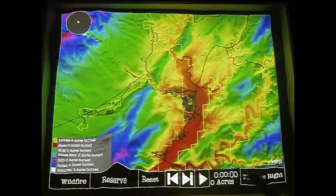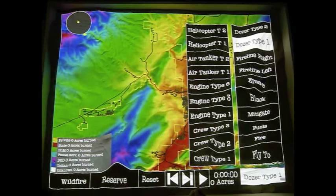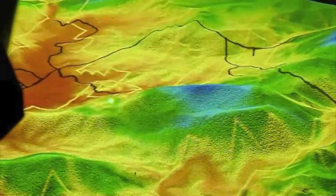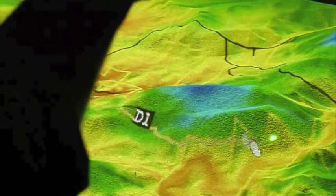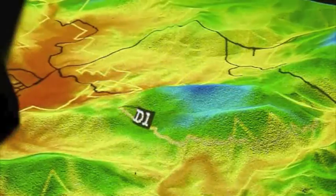Let's go ahead and reset that and move on to a dozer type 1 and 2. We'll give our dozers a path flanking this hill here where we'll set a fire simulation. As with the fireline, we wait until the resource is labeled and then we designate its path.